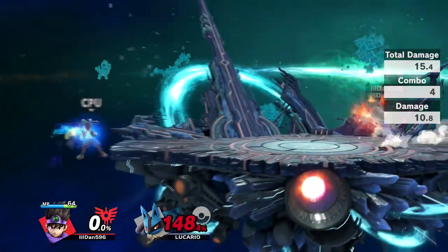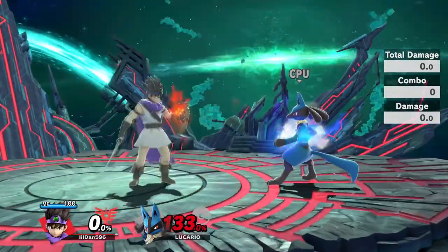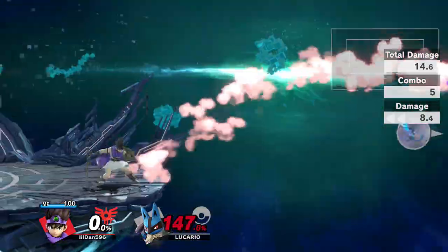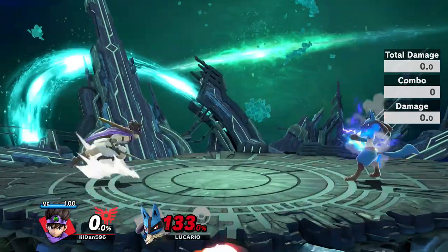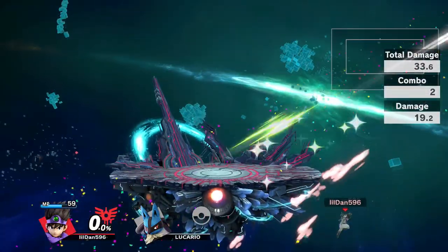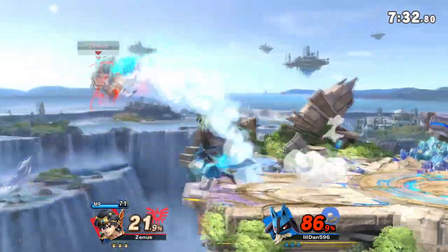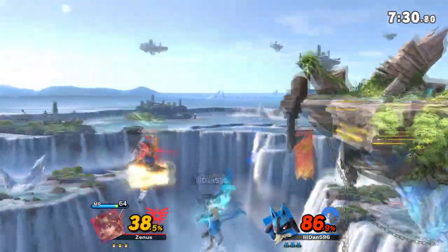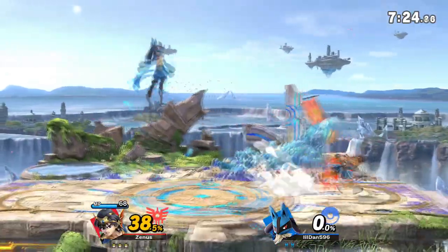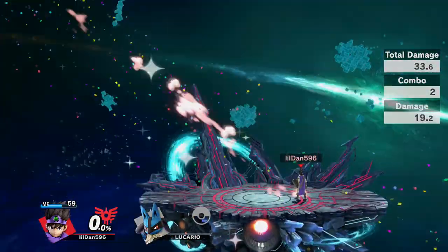But what if you're off stage? That's also a little bit tricky because Hiro has options to deal with that. You're going to need to mix up your recovery options — recover from the side and from below. If you recover from the side, he can use his Neutral B or even his Side B to interrupt that. However, if you go low, he might just use his Up B and have the tornadoes hit you. I don't think his Up B will work that well due to how fast Lucario's Extreme Speed is, but it's still something to look out for. And lastly, don't recover directly onto stage because our landing lag is super long and Hiro can probably just get an easy smash attack or even a spell in.